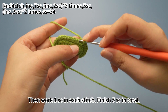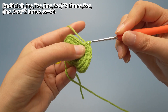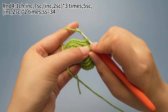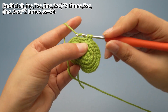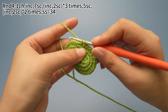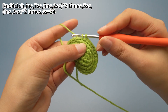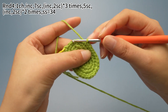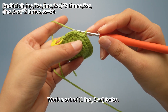Then work one single crochet in each stitch, finishing 5 single crochets in total. Five single crochets are done. Work a set of one increase and two single crochets twice.